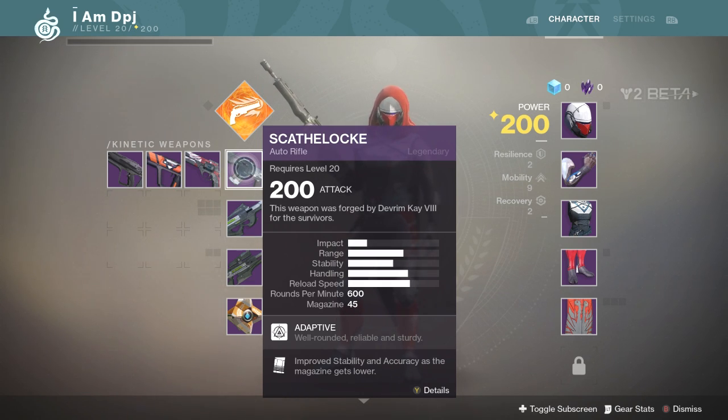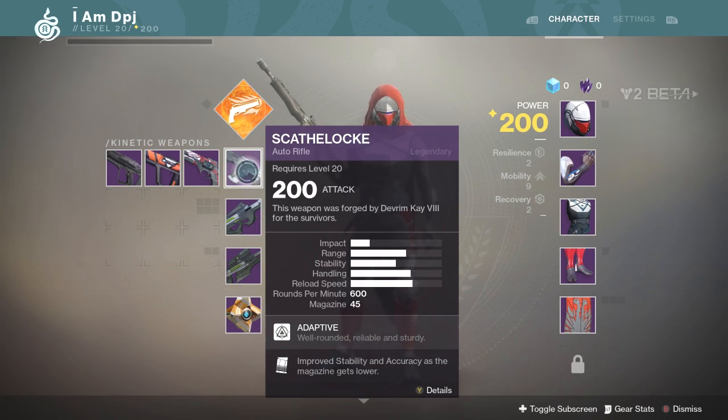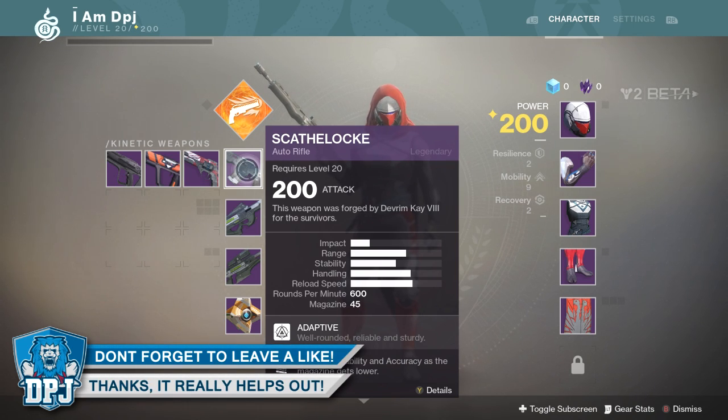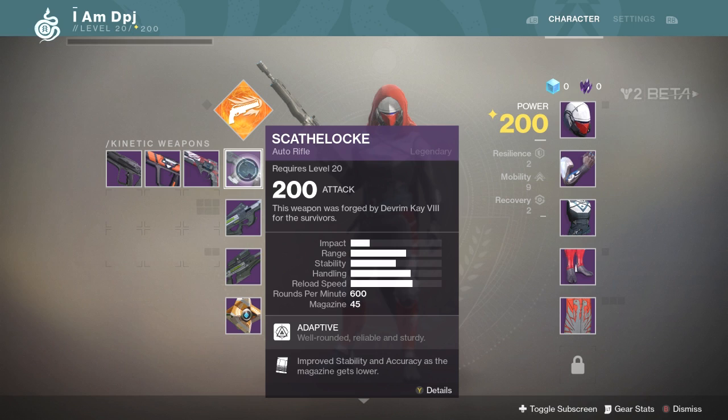This auto rifle - I think it's pronounced the Scaif Lock or the Scarf Lock, I normally pronounce things wrong. Auto rifles in this game are in a much better place, they seriously are. I will show you some gameplay of me using this live in a few minutes, but let me talk about this weapon and why I believe it's the best all-round weapon in the game for PvP. This is coming from a noob - I ain't the best PvP player, but if I can do good with this weapon I'm pretty sure you can too. I've been going on some great killstreaks with this weapon.